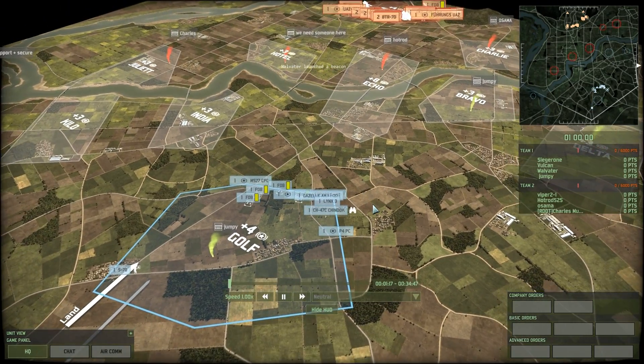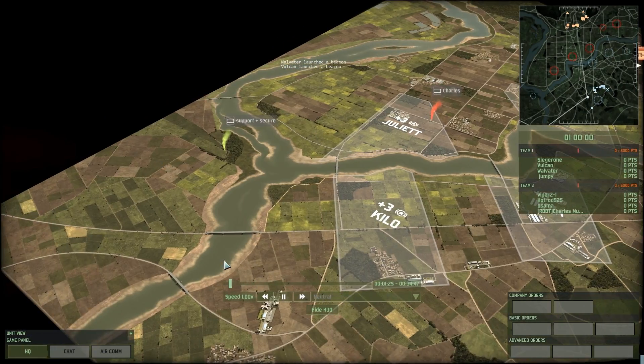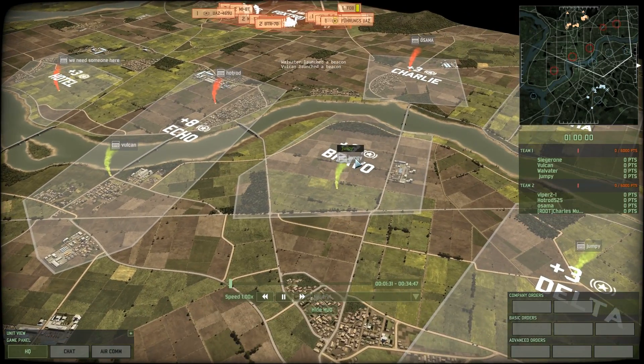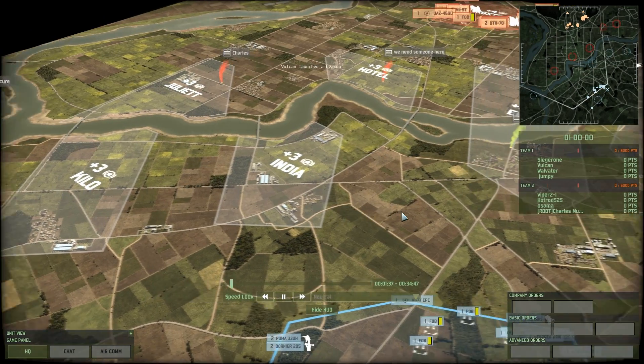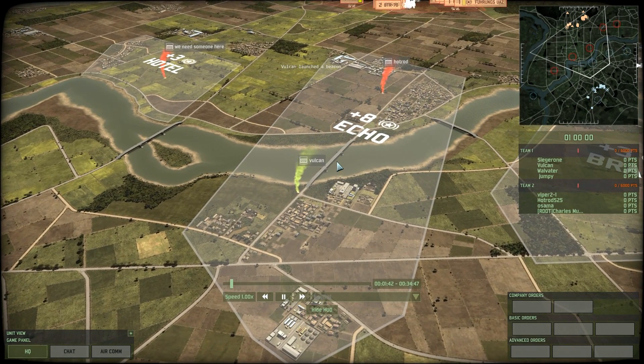Let's quickly go over our strategy for today. Walvatar is going to take over on the left and support the left flank. I'm going to hit the middle with my heavy armor strategy, Jumpy's on the right, and Seager 1 will be taking Kilo and India with help from Walvatar. I say heavy armor — it wasn't supremely heavy, as this mechanized deck only goes up to the Leopard 2A1, which isn't very heavy compared to a Challenger 2, Leopard 2A5, or M1A2 Abrams.